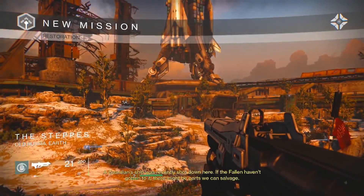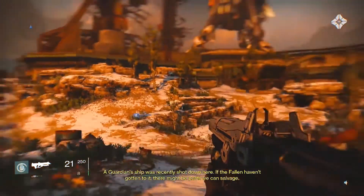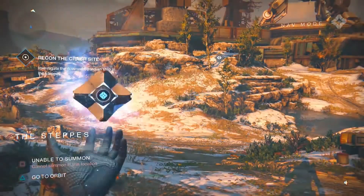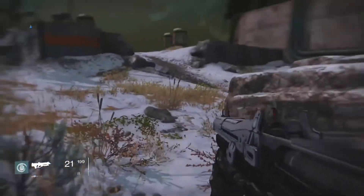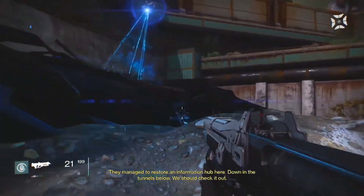You begin your mission and arrive at a place called the Steps, a location within the old Russia part of Earth. Your ghost tells you that a Guardian's ship was recently shot down here and it is your job to locate it and acquire its warp drive. You find the jump ship and scan the drive with no luck, but your ghost recovers a transmission from the ship that could tell you where the drive is.